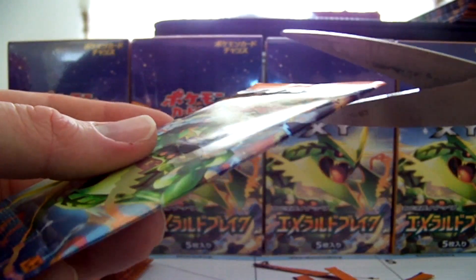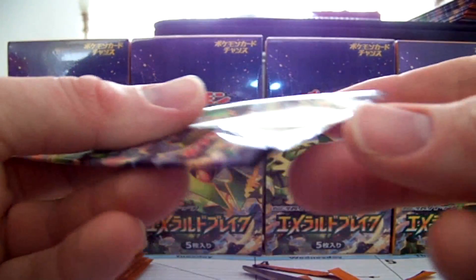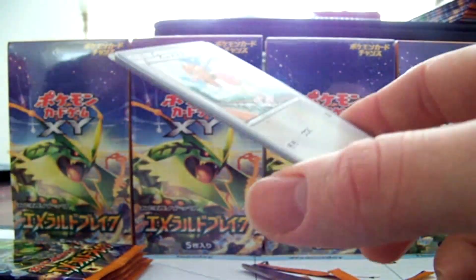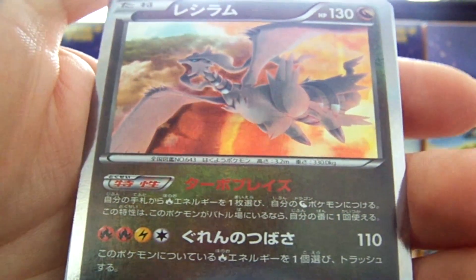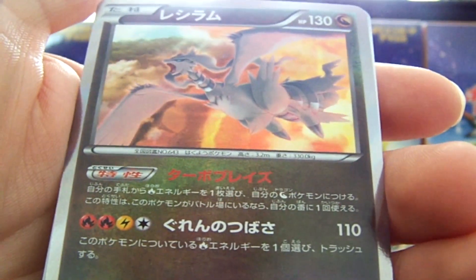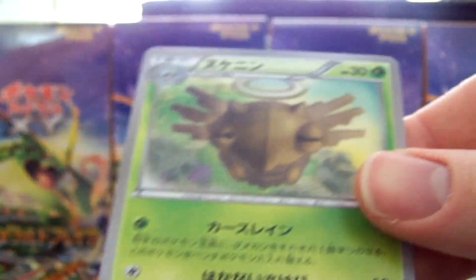I've got five more holo packs, six here just in case I miss one. Those Rayquazas look awesome from what I've seen — I can't wait to hopefully pull some of them. We have a Surskit, Bagon, Exeggcute, a Reshiram holo — pretty awesome, got some gorgeous artwork on that. And a Shedinja.